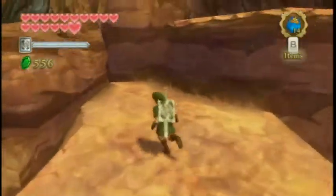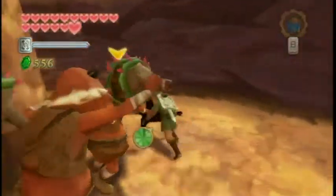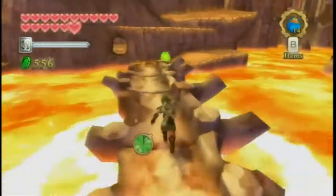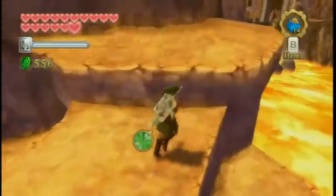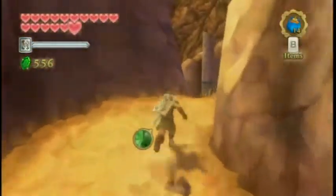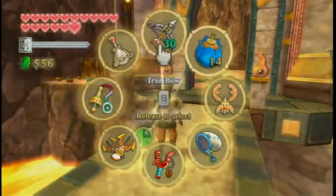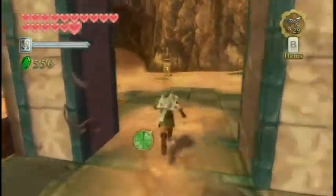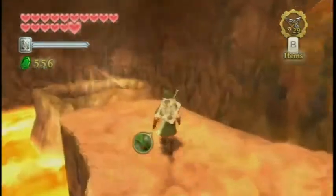That'll heal us and get us started on a new heart container. We just need to move up to where we can access the new cave. Last episode I ended it off in a different area, and the reason I started way over here was because of the heart piece. There's nothing else we need in there. I was seeing if maybe that would drop a root, but it doesn't. Now we can head up the mountain into this gust and it'll place us right near where we need to go.